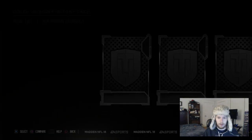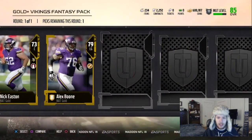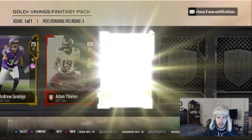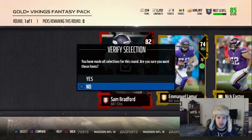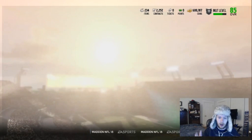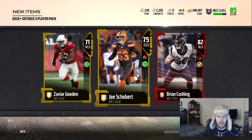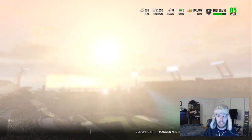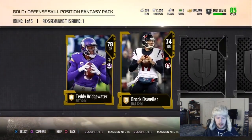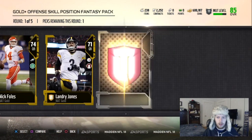Gold Vikings fantasy pack — best card we could get would be Sam Bradford, or Harrison Smith would actually be nice since he'd be an upgrade at free safety. Adam Thielen's balling in real life but that card's only an 80. We're going to take Sammy — I'll probably save him for a flashback pack. Then the gold offensive skill position fantasy pack: we got rounds of quarterbacks — Nick Foles and others — then running backs including Kenyon Barner and Darren McFadden, who just retired today. Shout out to Run DMC for a great career.